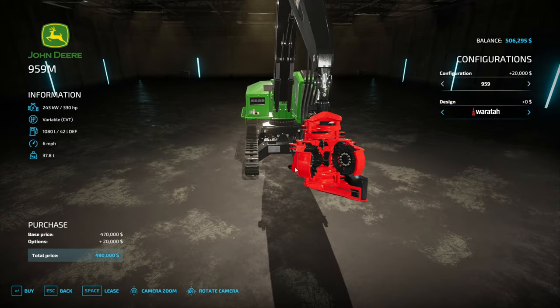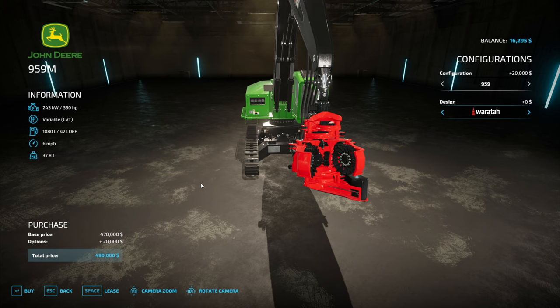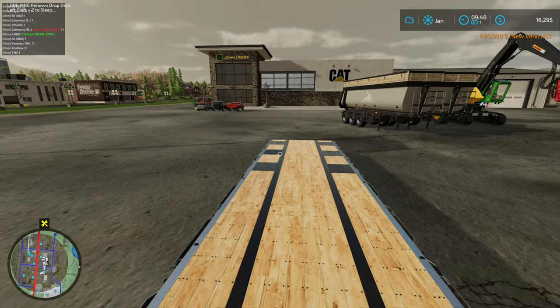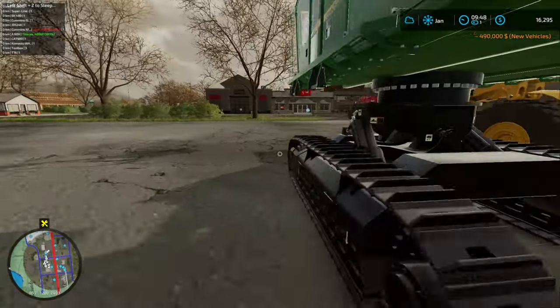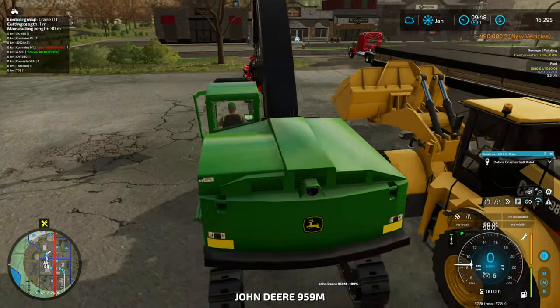If you get the John Deere branded version, the only difference is it just changes the paint color - that's literally the only difference. I'm guessing in real life there probably is more of a difference. Got the truck up here ready to go, and hopefully that'll fit on the truck. We're going to haul this over to our road construction site - as a reminder, we're working on building the road up to the gold mine.